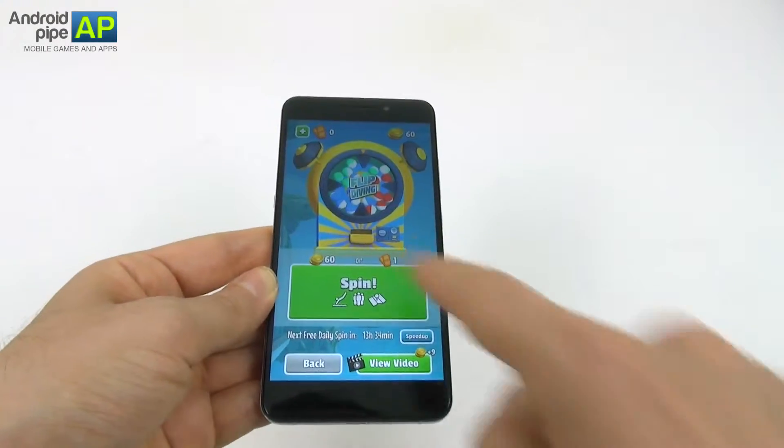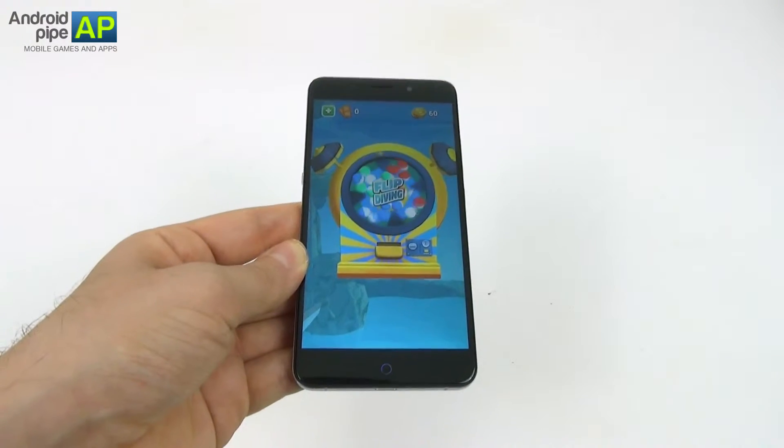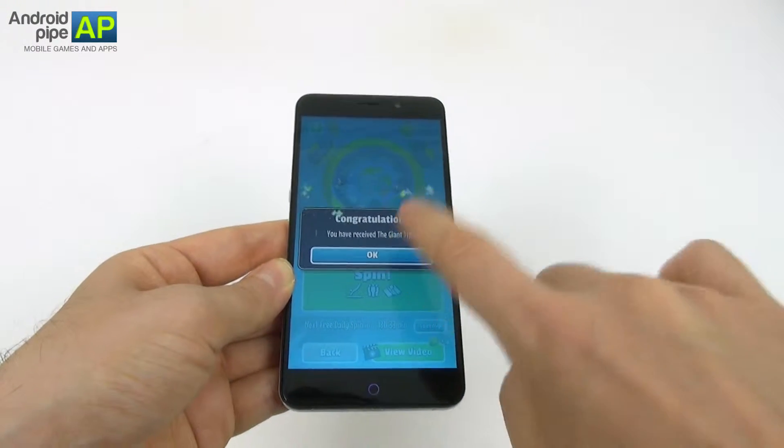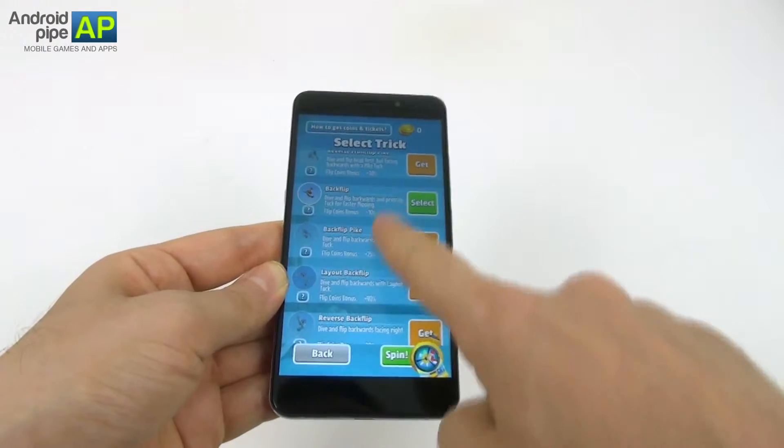This is the spinning wheel and we can spend 60 coins or one ticket — let's actually spin it. You can get new jumps, new characters and new cool stuff. I just received the giant three and I get a free daily spin apparently.